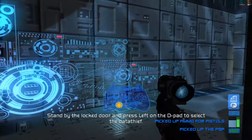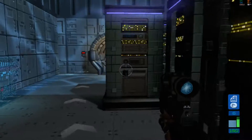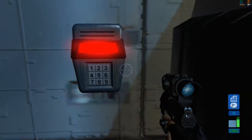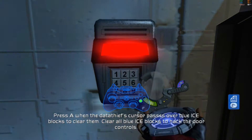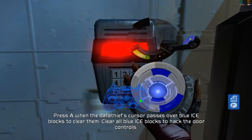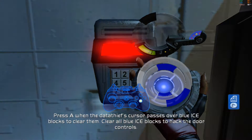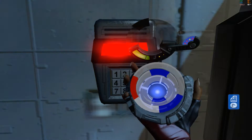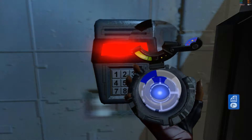I can't access controls for the door up ahead. You're gonna have to hack it yourself. Get to the door's controls and bring up your data thief. See the blue blocks? They're intrusion countermeasure electronics — ICE to you and me. Hit the cursor when it's over the blue blocks to knock them out. Hit a white block by mistake and it turns red — hit it again and it knocks you back a ring. Clear all the security rings and you take control.